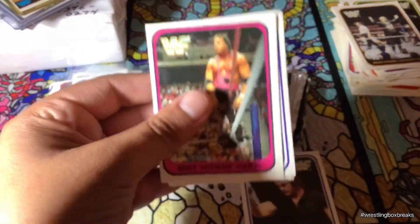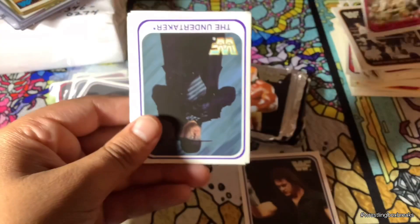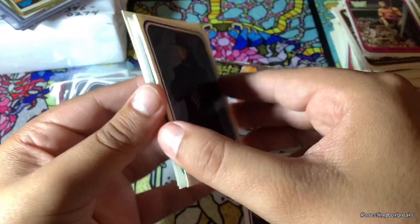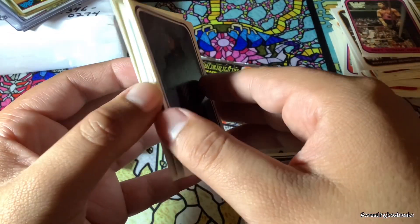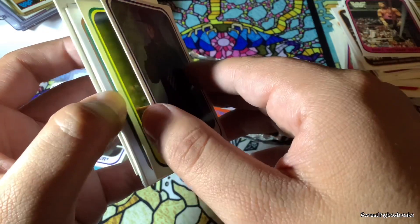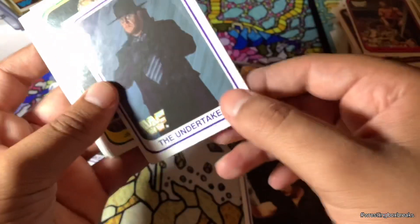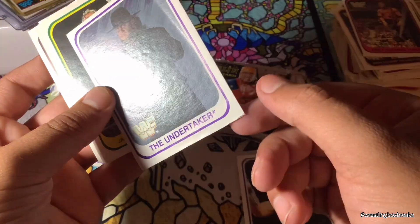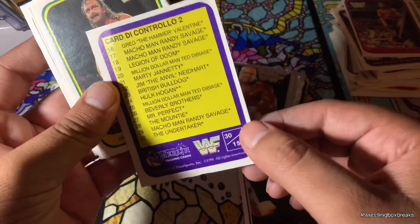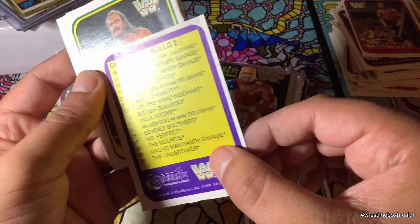Slow down. I think I am going to sleeve the Bret Hart cards. Look at that — another Undertaker! And I got to sleeve that other one. This is it. He got a little crusty on the bottom, but overall he's not so bad.